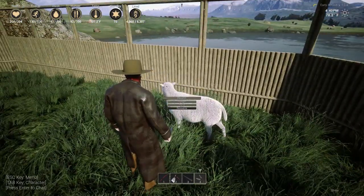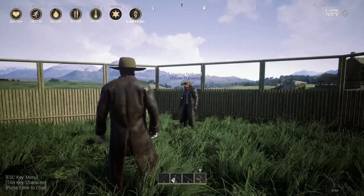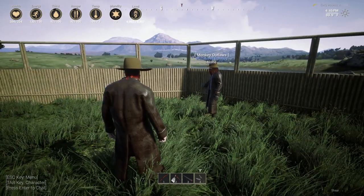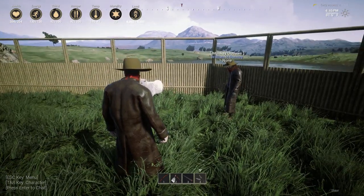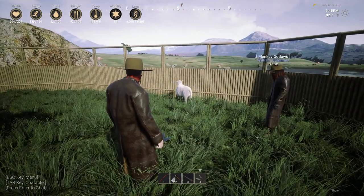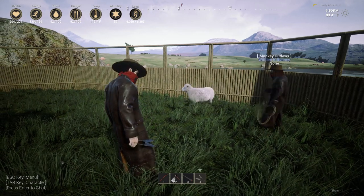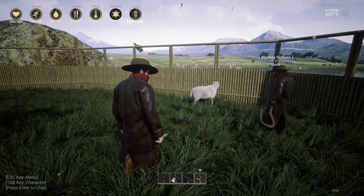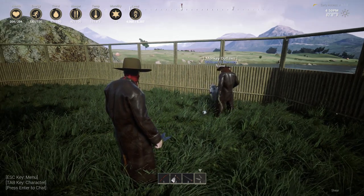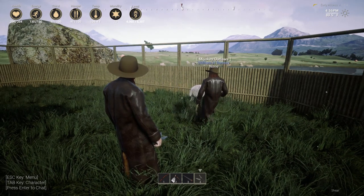So basically you catch a sheep by just throwing a lasso on it — I just walked up, threw a lasso on him and walked him home. I think I can lasso him still even after he's tamed. Like, once you lasso them they follow you around for a while, but right now I'm pressing E on him and he's just doing his own thing.